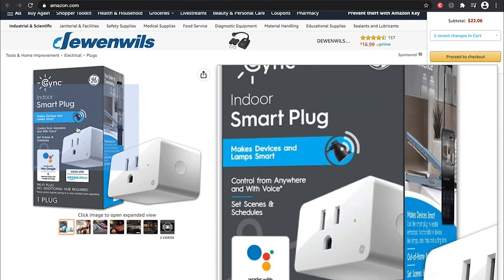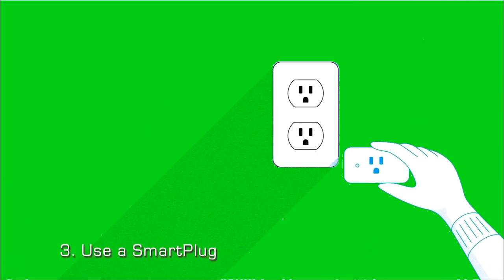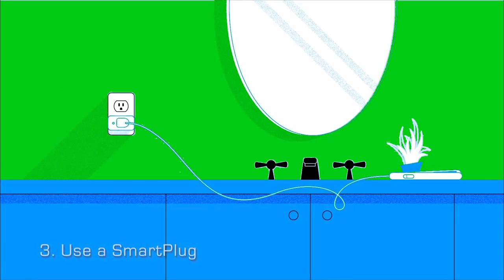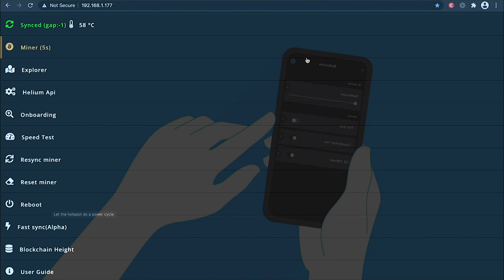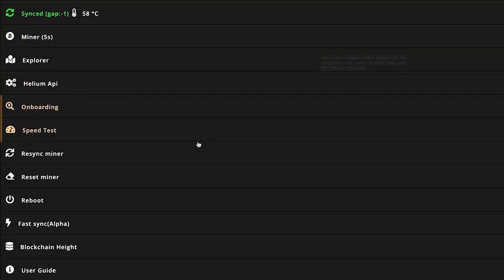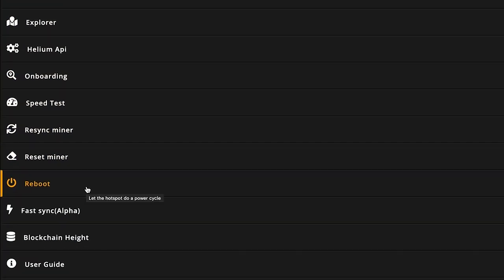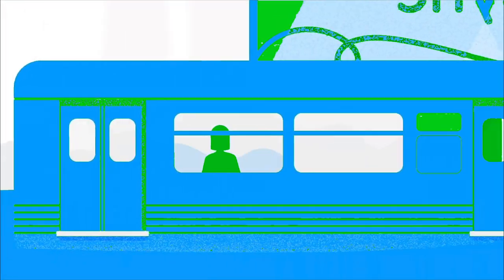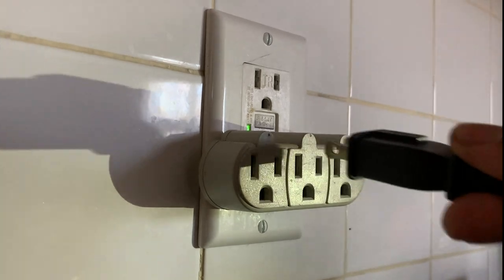In which case you might also want to get a smart plug. Smart plugs can be a saving grace because they allow you to remotely control the power of your device. Turning it on and off can generally fix most issues with a hotspot. Smart plugs work great for those who host their miners, as it eliminates the need to travel physically to unplug the miner.